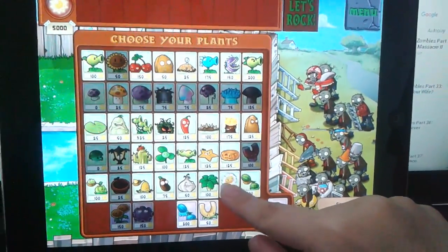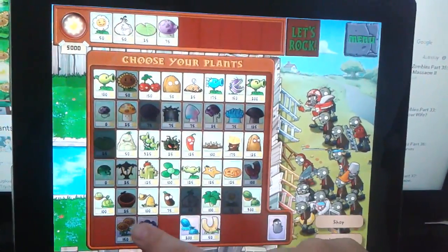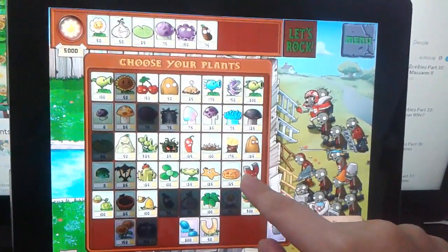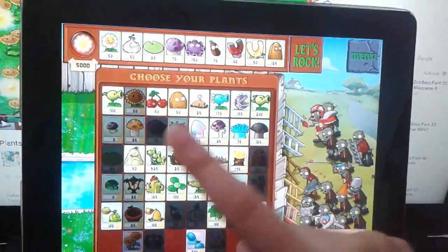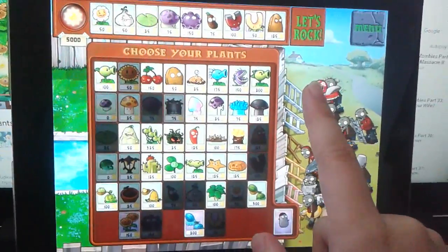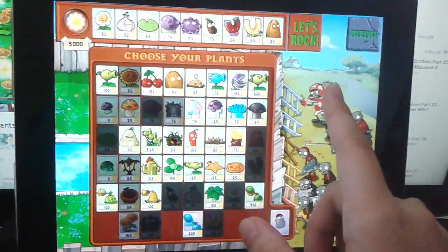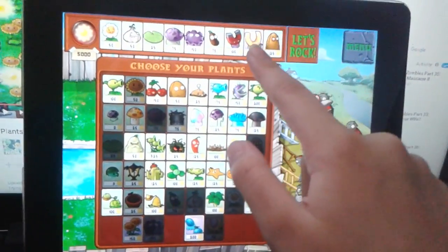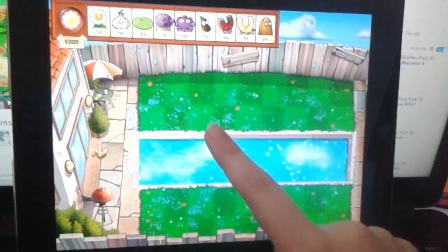What you'll need is: marigold, garlic, lily pads, fumeshroom, gloom-shroom upgrade, and the coffee bean. If you want, you can get the magnishroom. I usually get it. And tall nuts — that's all you need. I don't have ten spaces since this isn't my desktop, so I can't get the pumpkin, but I'm just gonna roll with it.